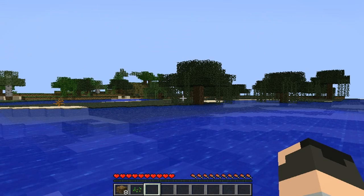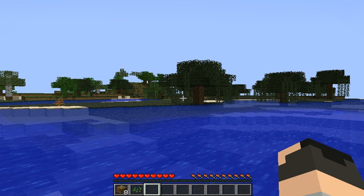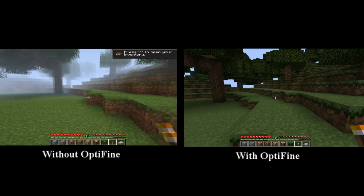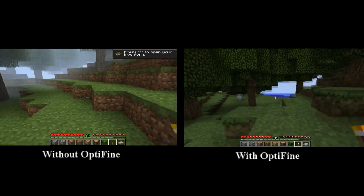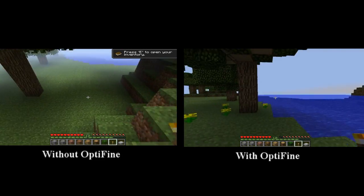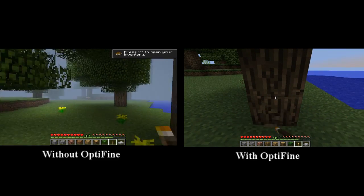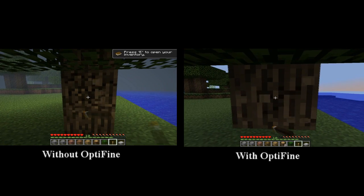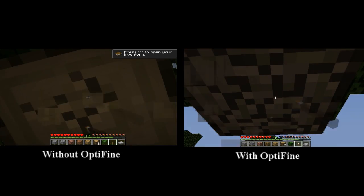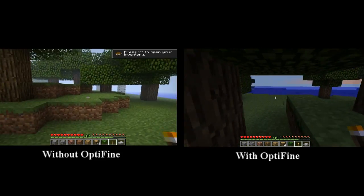Now I'm going to show you a side-by-side video — on one side using Optifine and on the other not using it, so you can see the dramatic change. On the left I'm playing Minecraft with the lowest settings possible without Optifine, and you can see I'm lagging pretty bad. On the right I'm also on the lowest settings but with Optifine, and you can see the difference it makes. If it still doesn't help reduce lag, you probably need a new computer, or you need to upgrade your RAM to at least 4 gigabytes or more.